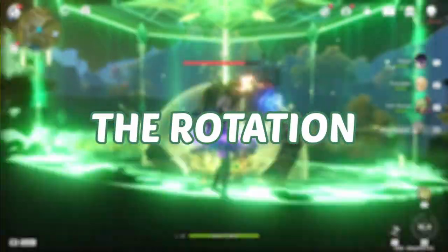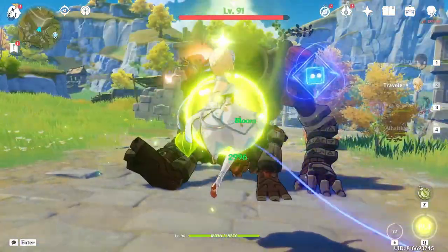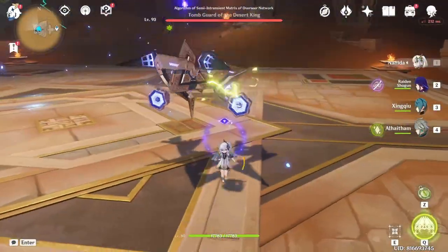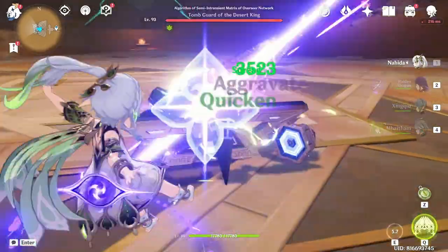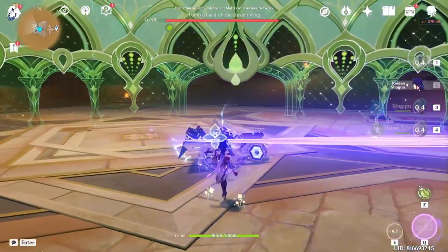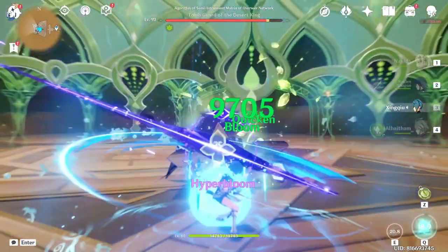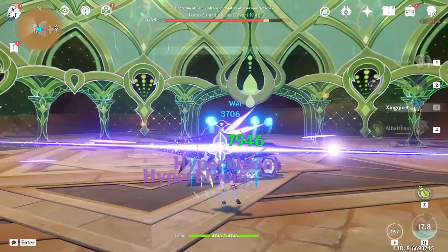The Rotation. For this team, I'll be showing two rotations: one with Traveler and one with Nahida. For the Nahida rotation, start with Nahida's Skill and Burst, then switch to Raiden and use her Skill, then switch to Xingqiu and use his Skill and Burst — then use his Skill again if you're using a Sacrificial Sword.